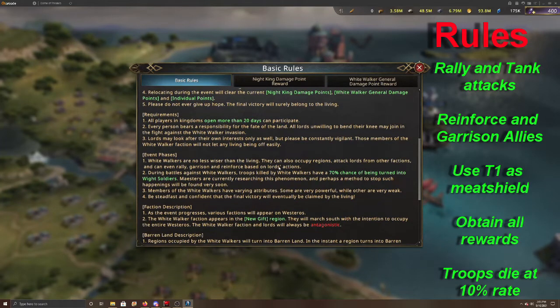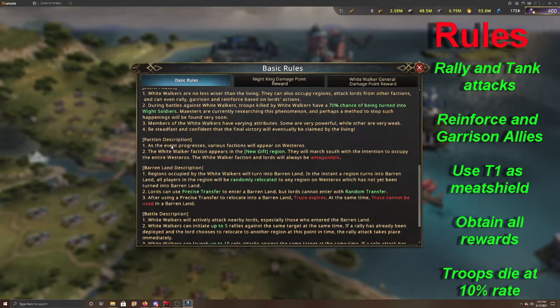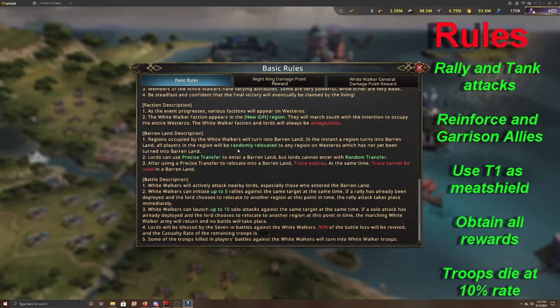You have to have certain requirements to be able to do that. There's a 70% chance that dead soldiers will turn into White Walkers, so we're killing some but also increasing their army. You can get certain rewards, which I'll show later. Some important rules: you can't randomly relocate into the region — you have to use a precise transfer. You do get some of those from the daily rewards, so don't worry about not getting precise transfers back. When you do a precise transfer into the barren land, your truce will expire automatically. You won't go into fervor, but your truce will expire, so you will be unbubbled once you get in there. Also be aware that you could be fighting amongst yourselves as well. A truce cannot be used in the barren land — you have to actually exit it.